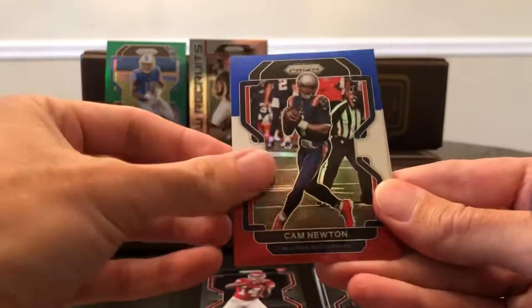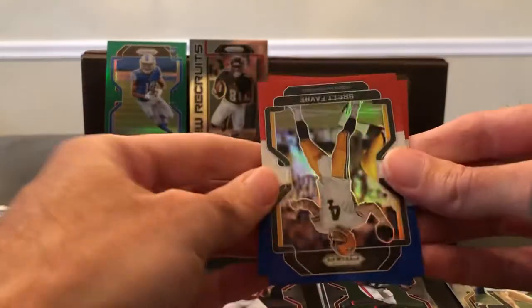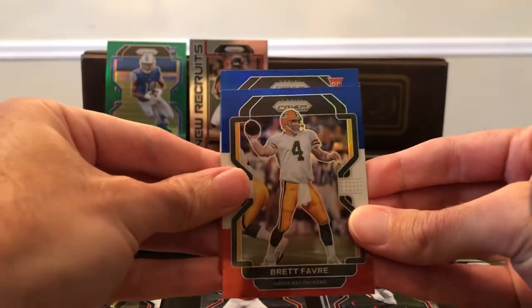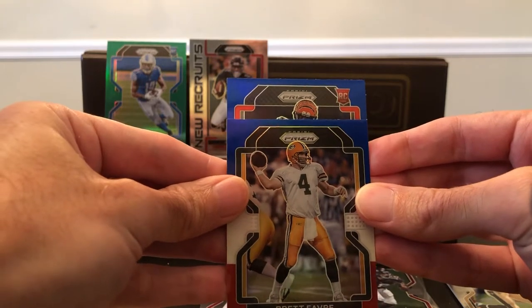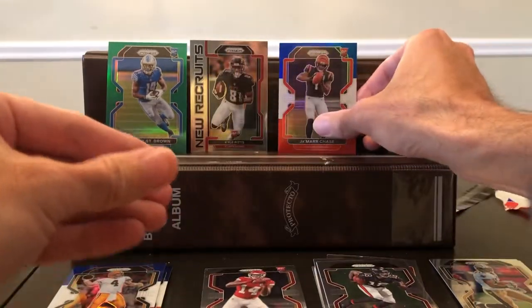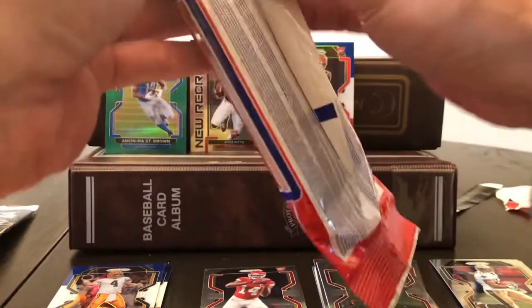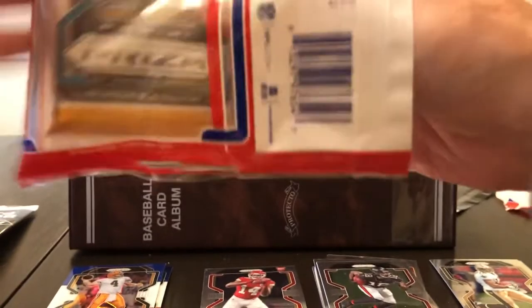Cam Newton, Brett Favre. And it looks like we got a rookie in the back here. We do have a rookie — it's a Bengal. We got Ja'Marr Chase! We got somebody catching a pass — it is Ja'Marr Chase. Ding ding ding! Maybe not being able to get those Megas was the way to go. So far, so good. Let's keep it going.